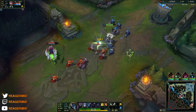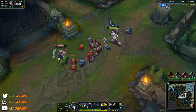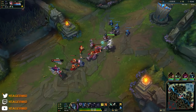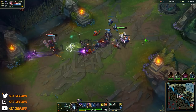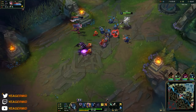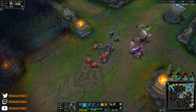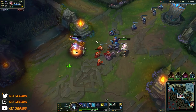So as soon as you hit level 3 on Zed, that's when you can start pulling off those basic combos. What you want to do is place the shadow on the enemy champion, then E them to slow them down, and then use the Q. Because you slow them down first, it's a lot easier to hit them with the Qs — the shurikens.